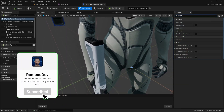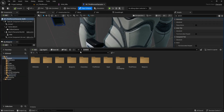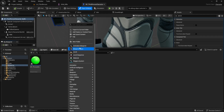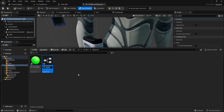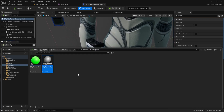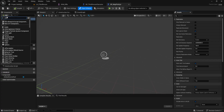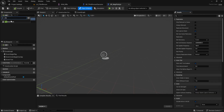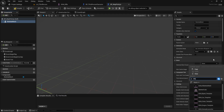Now we're going to make the weapon pickable so the player can grab it directly from the level. Open your content drawer and go inside the blueprints folder, right click and choose 'Blueprint Class.' From the list, select Actor and name it 'BP_WEP_Pickup.' Double click to open it. On the left panel under components, click the add button and search for skeletal mesh. Add it and then drag it over the default scene root so it becomes the new root component. With the skeletal mesh selected, go to the details panel and change the skeletal mesh asset to our rifle.